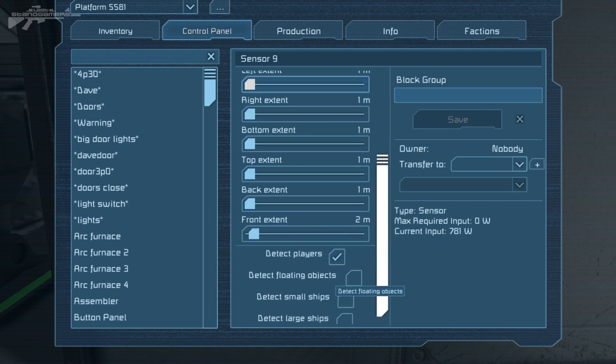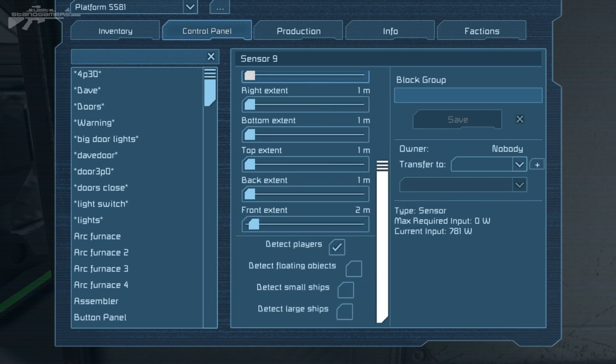Now let's look at more features. We've got detect players, which we can turn off so it will no longer detect us. We've also got detect floating objects, so it'll detect an object if we throw one at it. We've also got detect small ships — useful for a big hangar door — and detect large ships as well, so we could even build some sort of reversing sensor if we wish to.